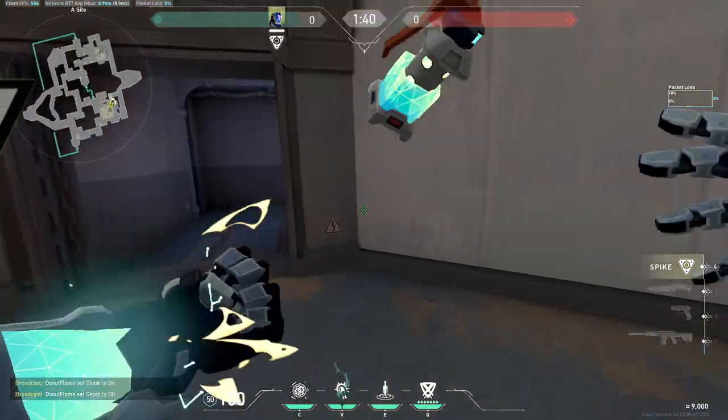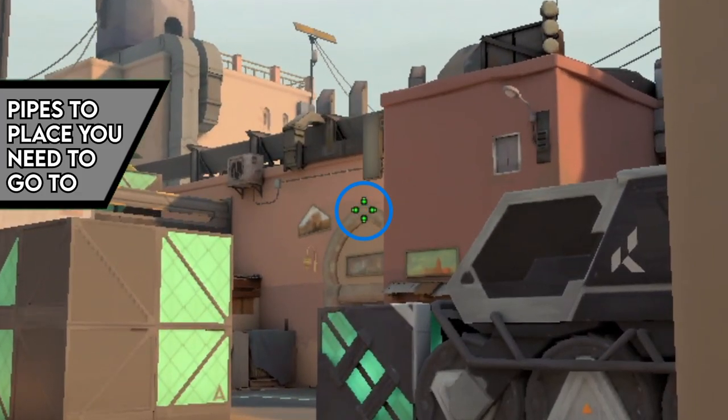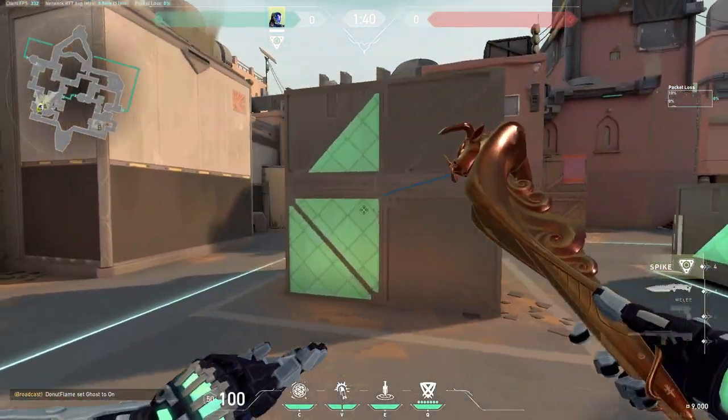If your teammate calls for a flash in bats, stand outside pipes and look at the top of this thing. Run a few steps and left click.